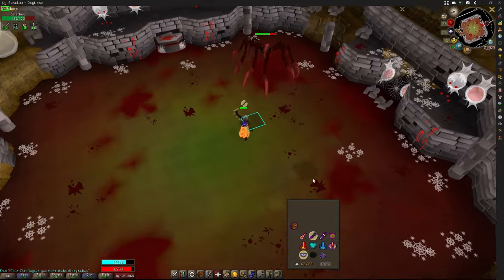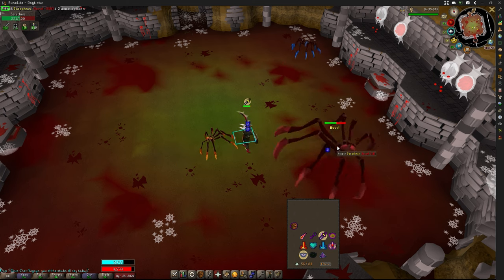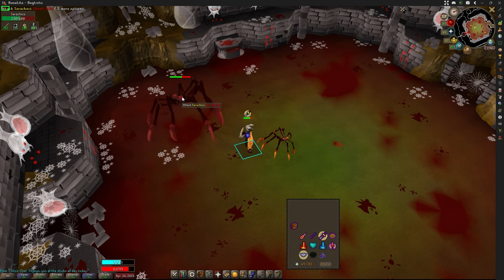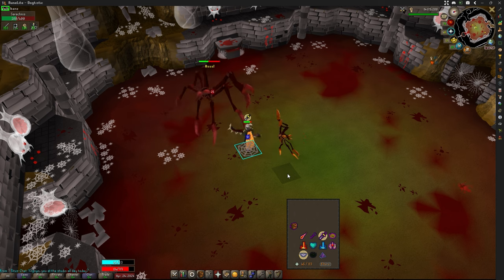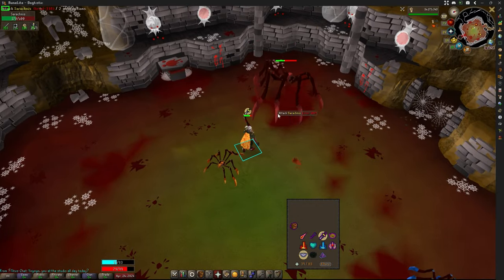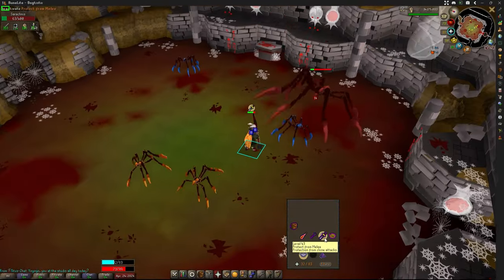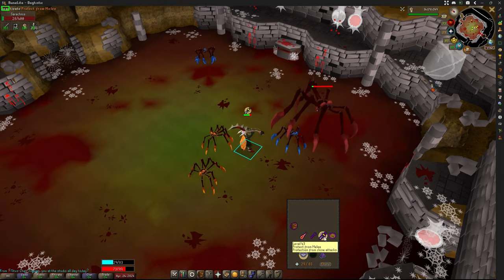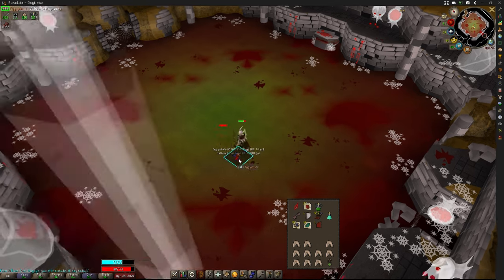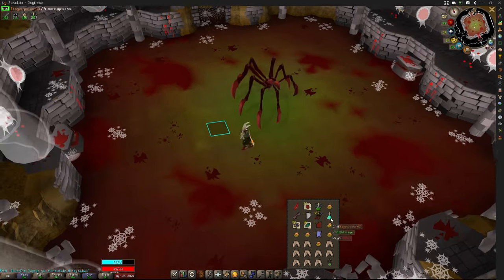Protect from Range on the hiss, ranged attack — back in melee range, Protect from Melee. Any spider spawns out — just ignore them, they're nothing to worry about. Another hiss, top off HP, ranged attack, back to melee. Another Serachnus kill down. What do we got? Nine battle staffs — 71k. He's also dropping potatoes, spider egg potatoes — heals for days, though I'm not sure I want to eat those.